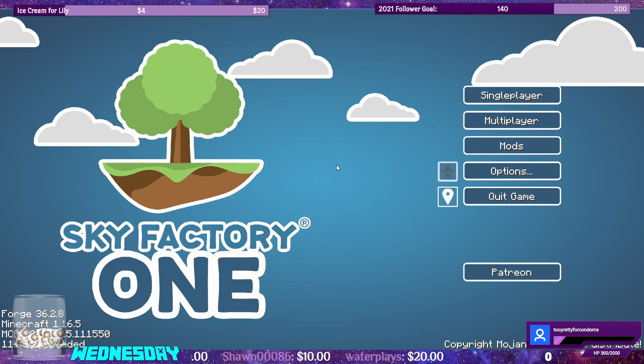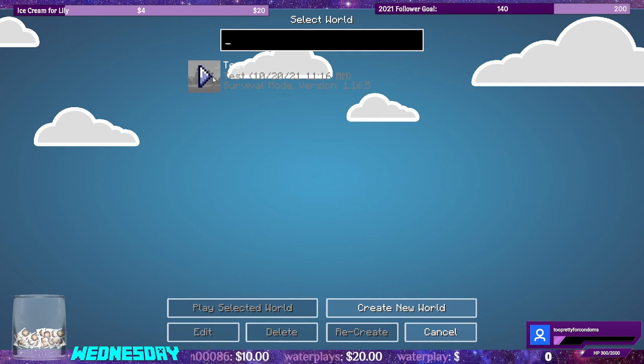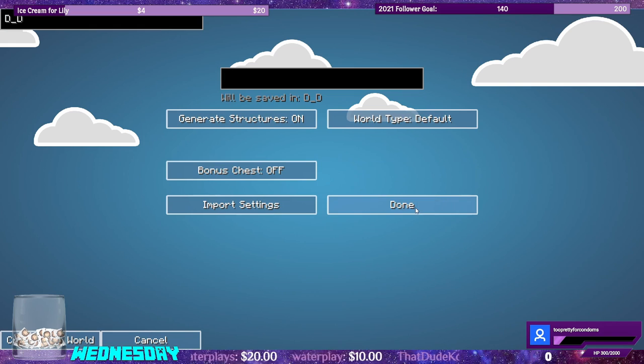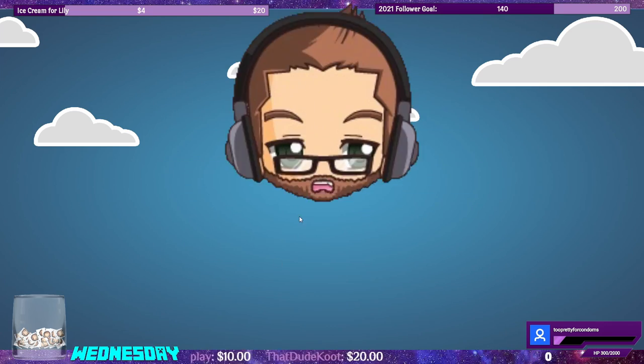Hello and welcome to the channel. I'm your host E-Day bringing you more Let's Play Sky Factory 1. So it's episode 1. I already made a test world to get all my settings and everything correct. Let's go ahead and create a new world. Name it the channel emote like we always do. I know it doesn't really matter what seed we use, but if you decide that you want to use the same biome that I land in, the seed will be the channel emote. So let's hit done and create a new world.